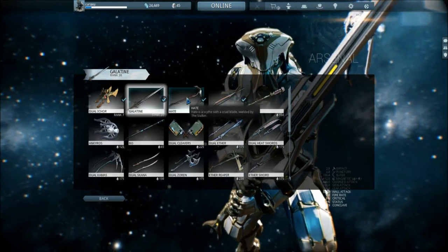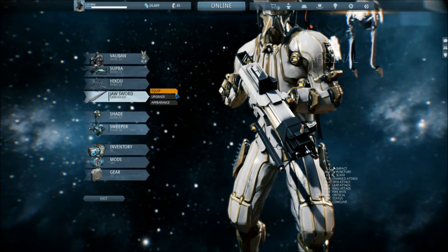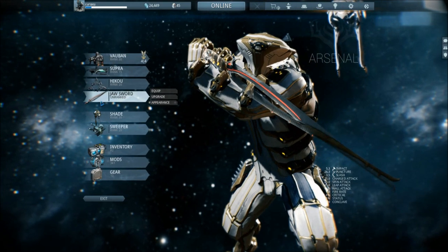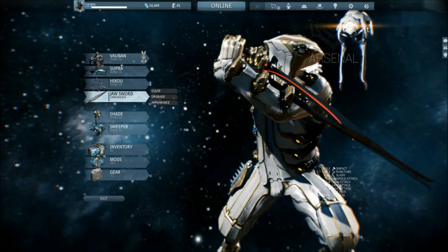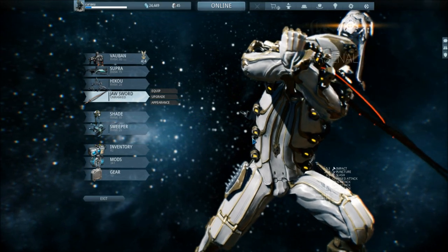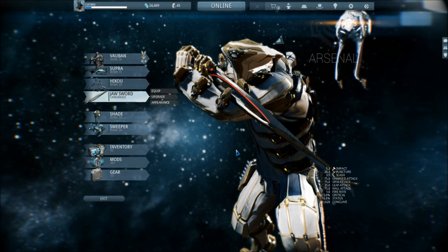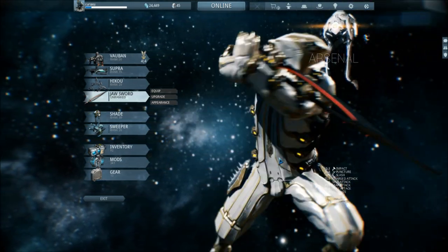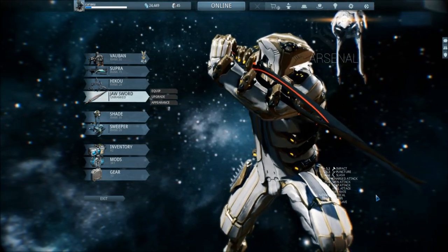Of course I show you my Hate — my pickaxe. Then I have the Jaw Sword. I recently got it because I wanted to, but it really really disappoints me in how it looks. It doesn't mean the color — I can change the colors — but I really don't like it. I thought it was at least a lot bigger. I thought it was almost a Galatine, but no. This is a single-hand blade, but you use it two-handed — just change the size of this, make it bigger.